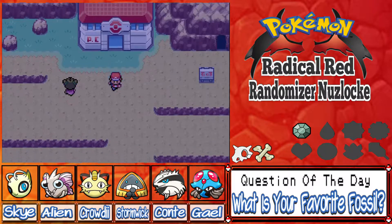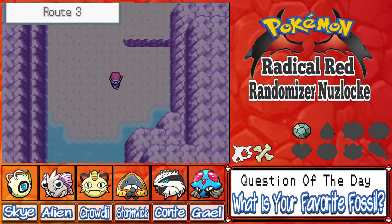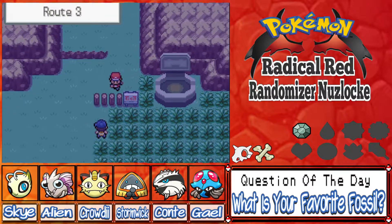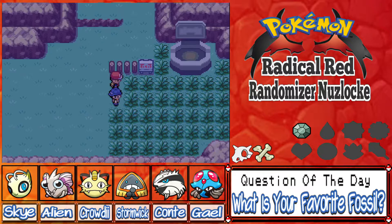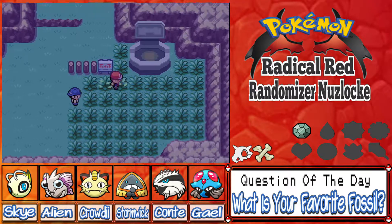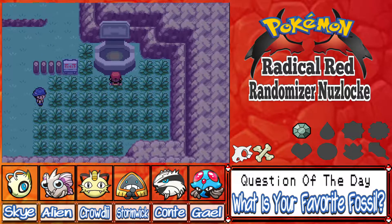We've got a decent moveset going. I was talking to a couple people about the raid dens — if we were even able to do them, if they would be insane — and they said we should be okay. It can count as an extra encounter, like in Nuzlocke if there's a surf area and a grass encounter you can technically get two encounters on a route.